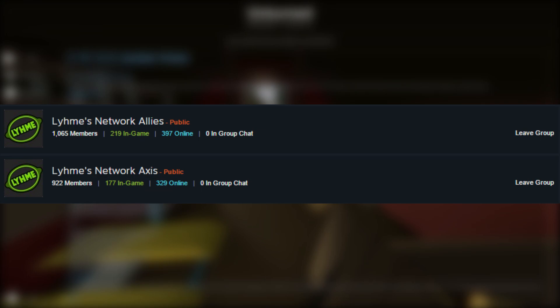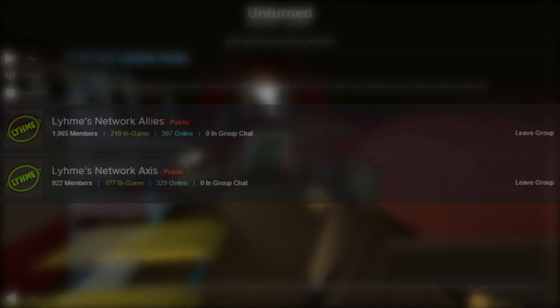Once you guys are in these groups, you'll have all the server information, all the IPs and passwords that you guys will need. Passwords will be set on the servers at certain times when there's lots of people on, just so the people who actually have the password and are more dedicated players can get in the queue.